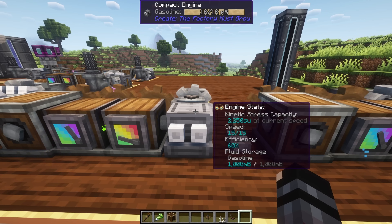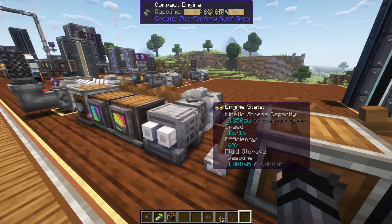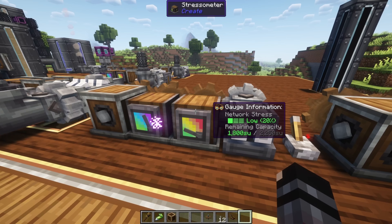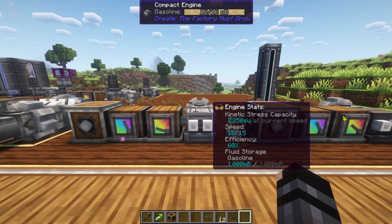Up next is the compact engine, which is about identical in complexity to the basic diesel engines from Diesel Generators. However, we only get 2,000 stress units out of it at 112 RPM. So the compact engine and the low-grade fuel engine are really sub-level engines — they don't give a lot of output. They're just basic and easy to use.